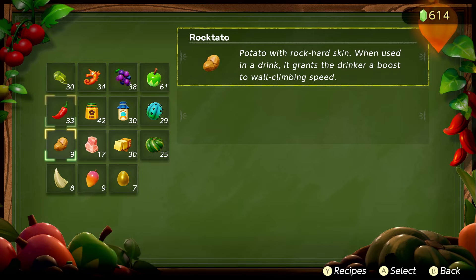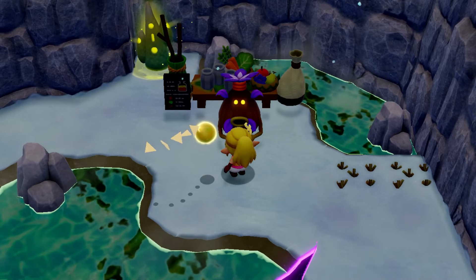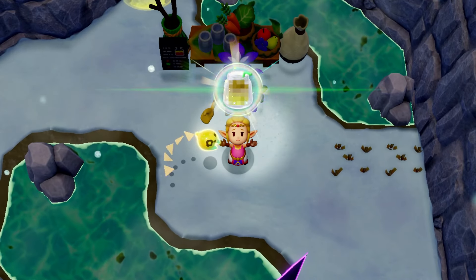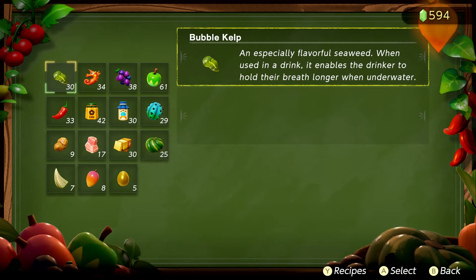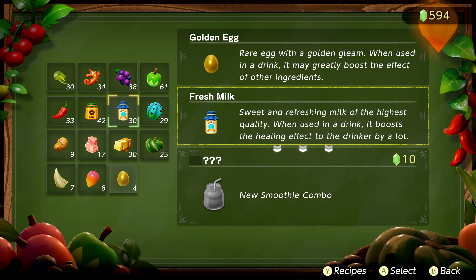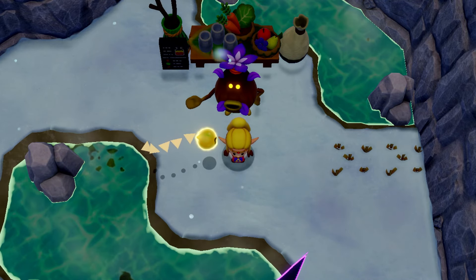Smoothie please — what have I not done? I haven't done this — let's try it out and hope to make something new. 'You got a golden tough smoothie.' I think that's new. If I combined these it probably won't make anything good — yep, nothing good. What else do we got? I didn't do the milk — that's got to make something original. No golden smoothie — you'd think it'd be like a milky golden smoothie or something.